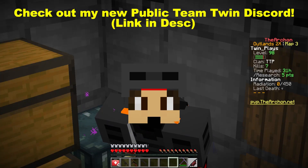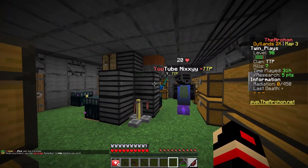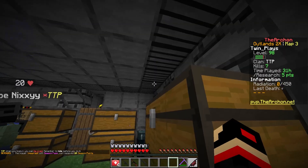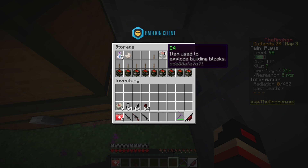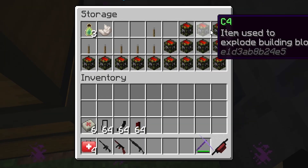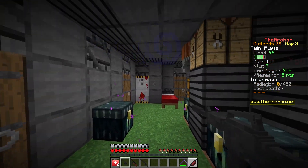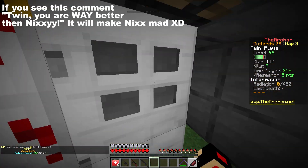Before we jump in, something has happened. I've contributed by making a lot of C4. We are about to do an epic raid and we have all of this C4. C4 is super hard to make — it's a lot of grinding and a lot of resources. We've got 10, 11, 12... 30, 40, 50... 16 C4. We are beyond grateful.